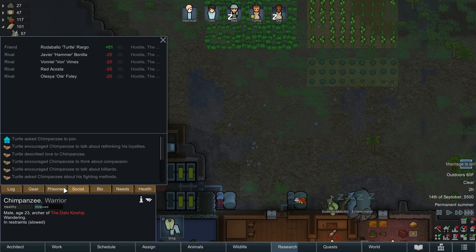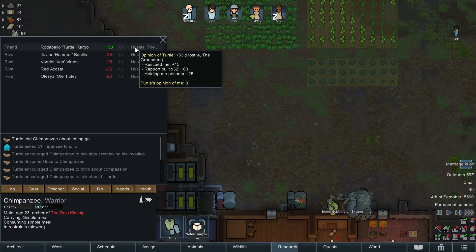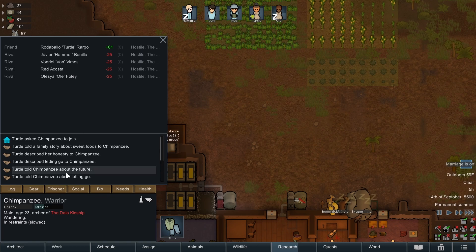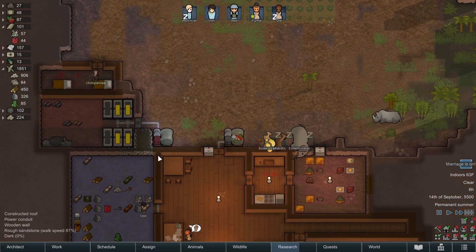Chimpanzee is no longer incapacitated - which is cool. Chimpanzee is really good friends with Turtle, because Turtle's the warden and they built rapport. We're down to 16.5 resistance - he's going to be upset for a long time. We are not getting Chimpanzee as a colonist anytime soon.